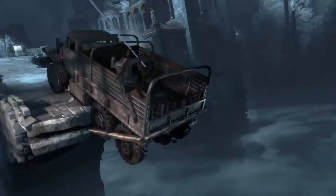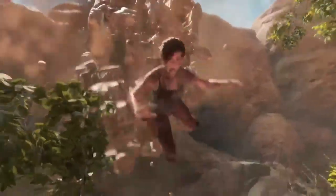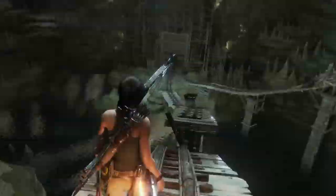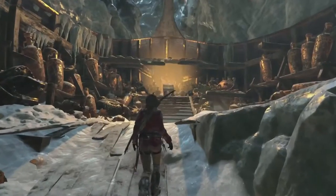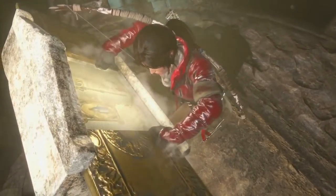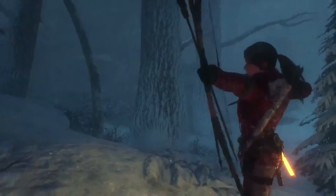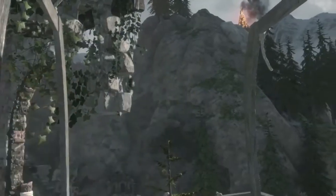These massive spaces can prove daunting, but by using advanced traversal, lightning-fast reflexes, and clever thinking, Lara can uncover their most well-guarded secrets. With great risk comes great reward. The treasure that Lara uncovers in each of these challenge tombs will unlock an ancient ability, such as firing two arrows in quick succession without needing to reach into her equipment. Once learned, Lara can use these skills throughout her journey to become an even more capable adventurer.